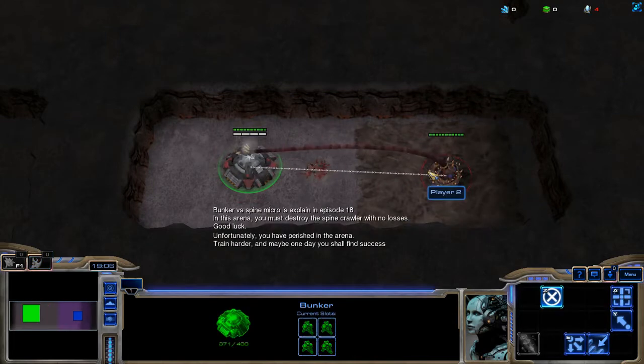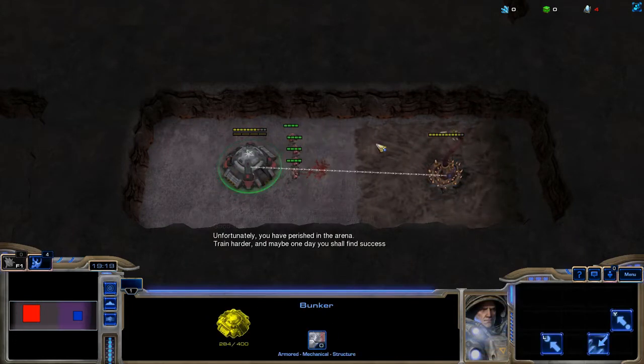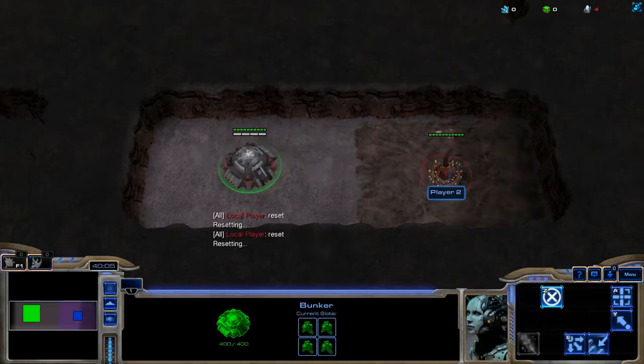When this happens, you can attempt to kill the Spinecrawler while it is on cooldown after attacking your bunker. While this does work technically, if you don't have any SCVs to repair your bunker, your bunker will die before the Spinecrawler does.